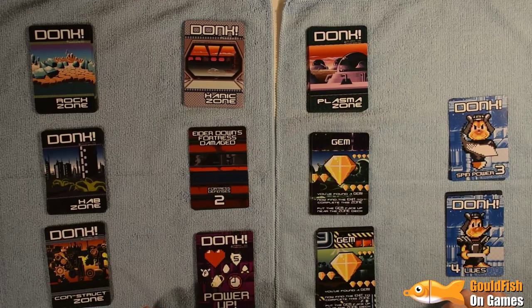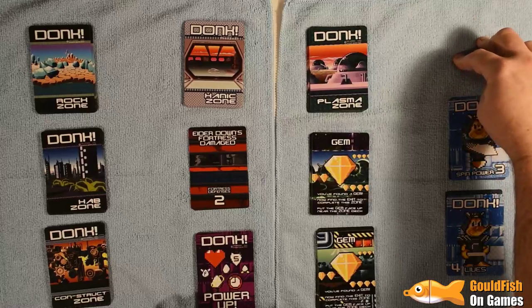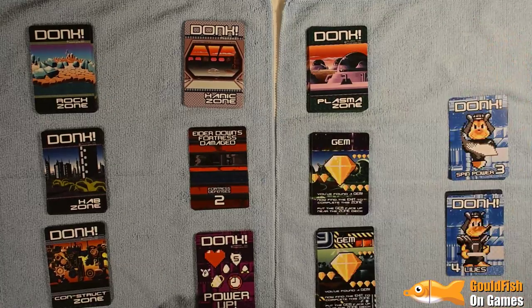Looking at the map — teleports, a Tuscan Roller, and the gem. We're already at full spin power so we don't have to worry. We found the exit straight away — that's truly quite shocking, you saw me shuffle them. But the first two zones have been very good to me. Spin three power vs the fortress two — we've damaged Elderdown's fortress early on. Looking pretty good, though we don't have any power-ups so we'll likely lose some lives very soon.